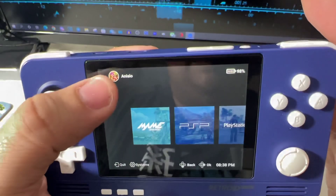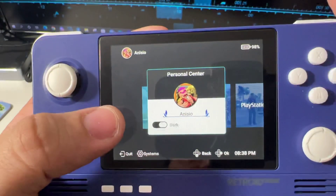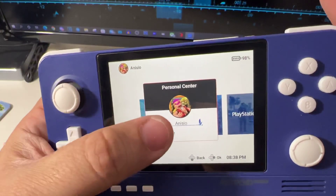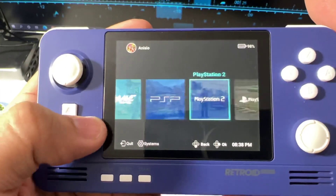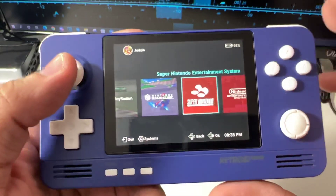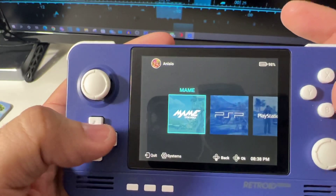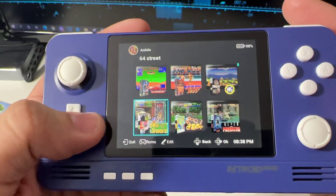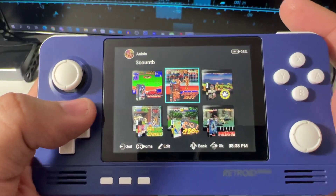There are some things we can change in here — I can have my name at the top, and I can switch between dark or light mode. I prefer dark. Here I have the icons, and if I select this view it's gonna display only the systems I've checked. Let me enter my name. Here I have the pictures with box arts.